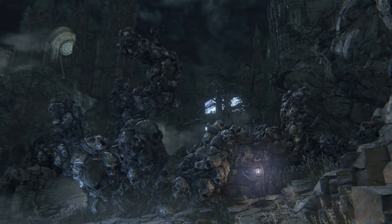World changes: Amygdala defeated — acquire the Ailing Loren Chalice and gain access to Amygdala's Chamber Lamp. Area progression: Go to the lower caves to get the Clockwise Metamorphosis Carol Rune. Venture to the end of the swampy gorge to get Messenger's Gift. Defeat Amygdala to acquire the Ailing Loren Chalice.